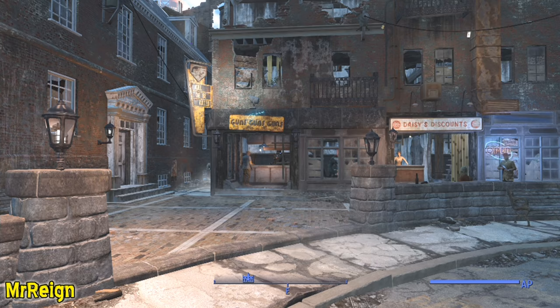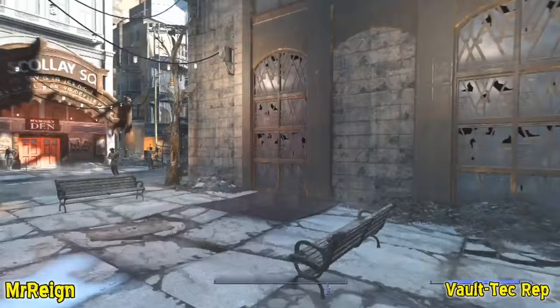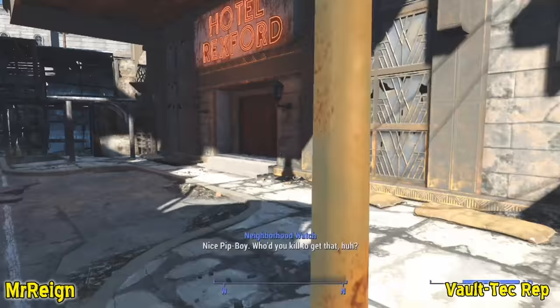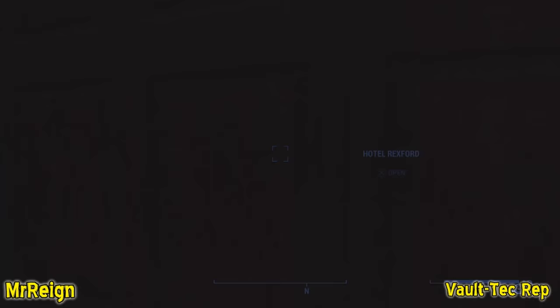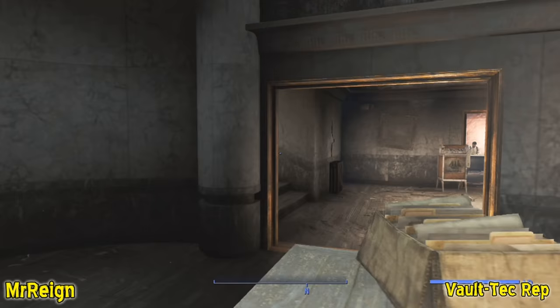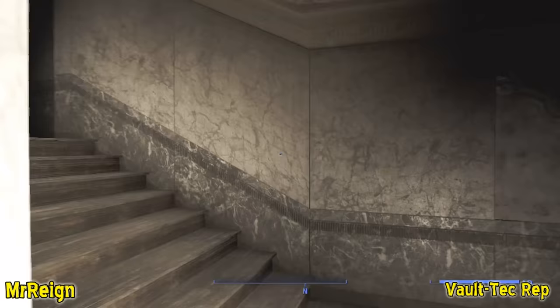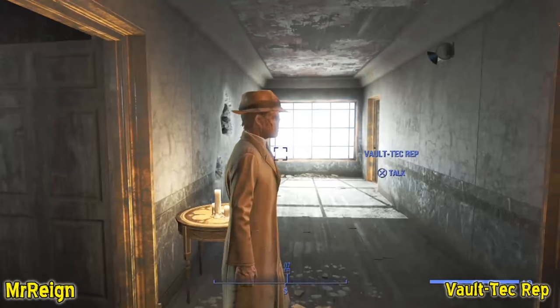Next up we have the Vault-Tec Rep. He can be found in Goodneighbor at Hotel Rexford, upstairs. He starts off a bit snotty with you because of something Codsworth said — he was pissed off at the robot. Head upstairs and have a chat with him. He recognizes you: 'You're from Sanctuary Hills, aren't you?'